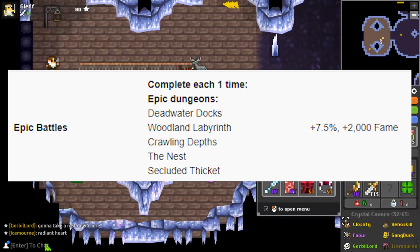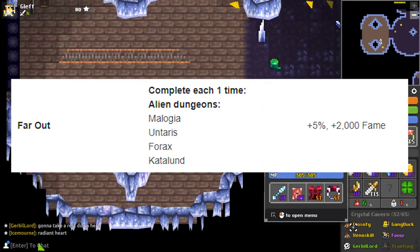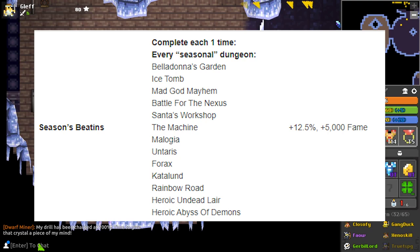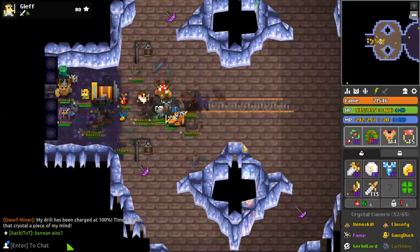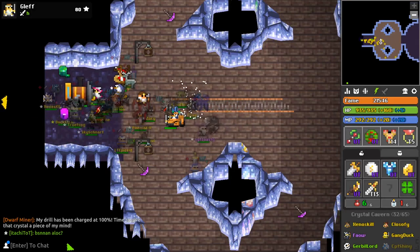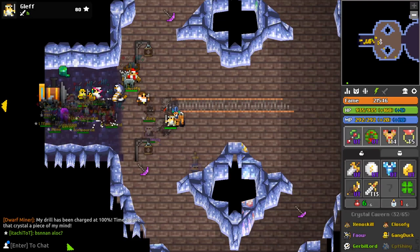Epic Battles — complete one of each epic dungeon; Far Out — complete one of each alien dungeon; Heroes of the Realm — complete one of every standard dungeon; Seasons Beatings — complete one of each seasonal dungeon; Realm of the Mad God — complete one of every dungeon. If you want to know exactly which dungeons are in which category, I can link it in the description, because that would just be too many dungeons to go over here.